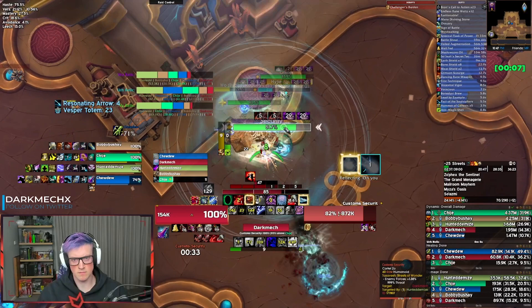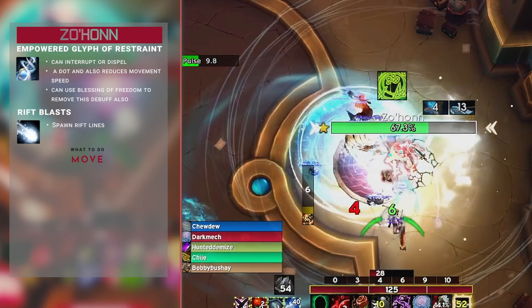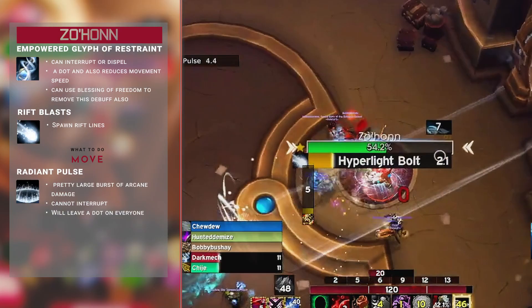Mini boss here — Portalmancer. A few abilities: Empowered Glyph of Restraint, same as the specialists — a dot and movement speed reduction. Rift Blast spawns big rift lines on the ground; don't stand in them. Radiant Pulse is the same as Zomaz at the start — big arcane damage burst and a three second dot. Hyper Light Bolt: just interrupt these, they deal magic damage.